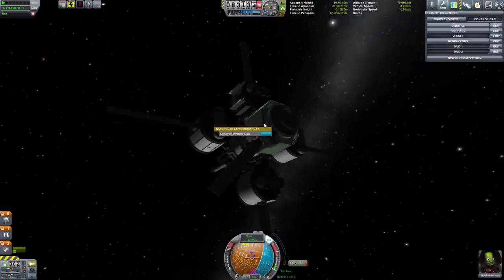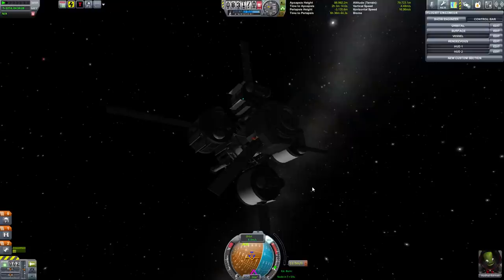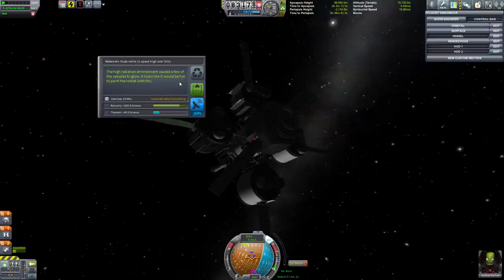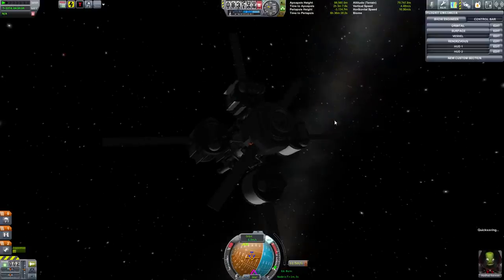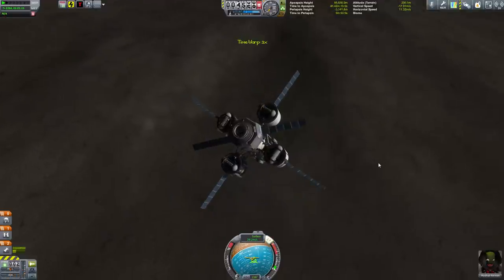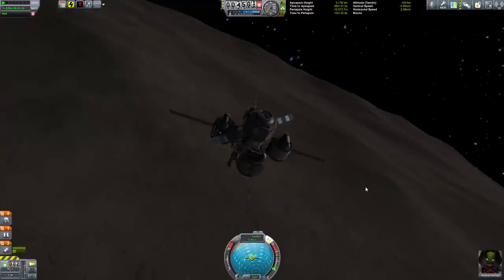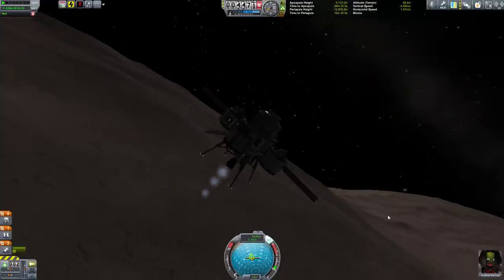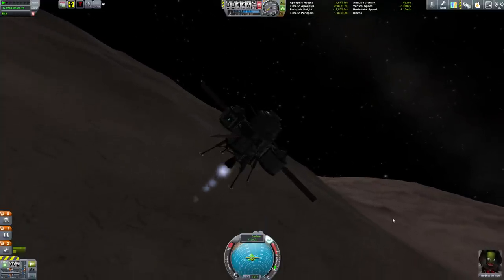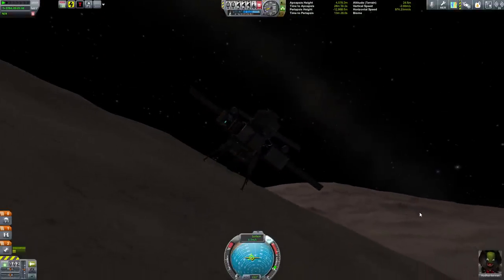Let's do some science. Strange goo — same message we've been getting over and over. And Science Junior — same thing, we've had that message before. Here we come into the landing. I've been hurtling towards the surface this whole time and we were only going like 20 or 30 meters per second. It's actually not easy to land on Gilly — it's easy to slow down, but to actually stick to the surface, usually you just bounce around.